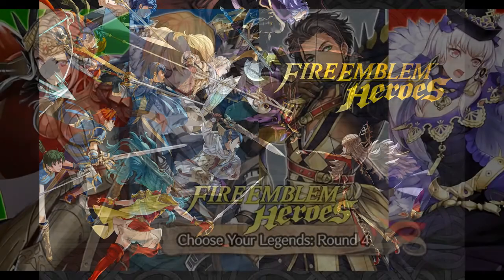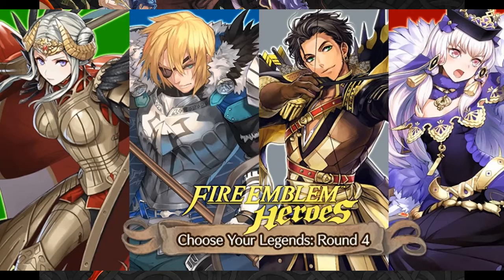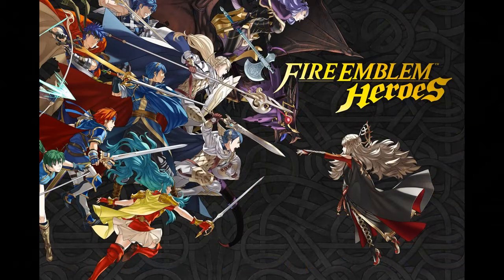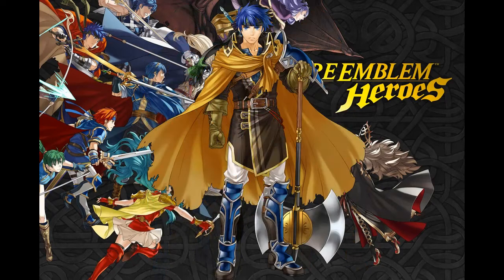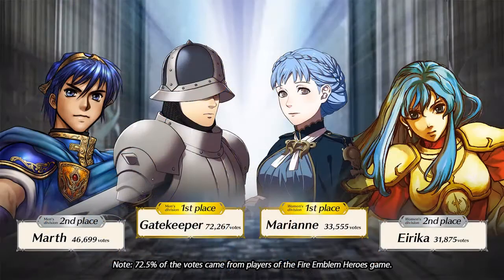And how could I forget the brave characters? Once a year, a popularity contest called Choose Your Legends is held — a poll to see who the two most popular men and women in the series are, and then those characters are given overpowered alternate forms. These alts tend to be some of the cooler ones, like Alm and Celica being based off the original box art, or Ike being dressed up as Greil and using his axe. This year the gatekeeper from Three Houses won in a landslide, gaining more votes than anyone in any CYL except for Edelgard — making the gatekeeper most likely the most popular Fire Emblem character.